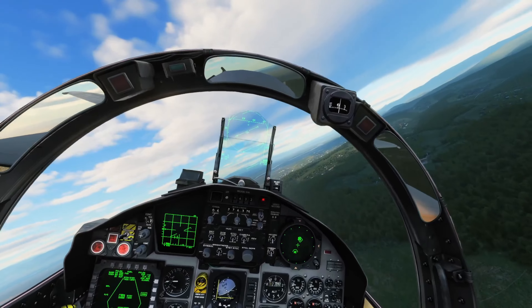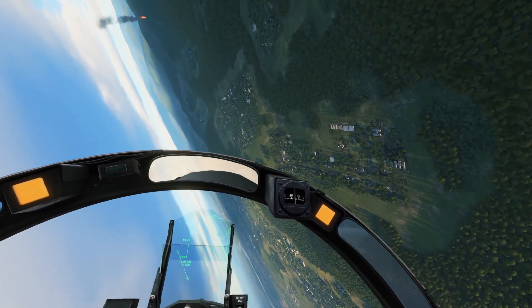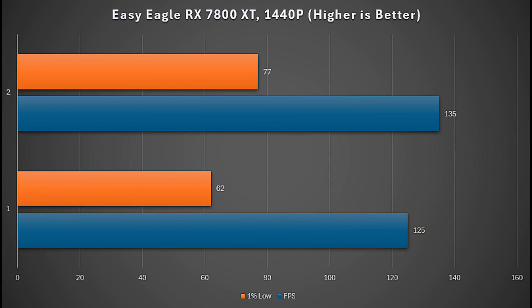Now let's talk about my current graphics card, the RX 7800 XT. This card has a lot of rasterization performance and a 16GB buffer, which is really what you want for playing DCS at higher resolutions. I became completely CPU bottlenecked at 1080p with the new card, so I had to run it at 1440p. The 7800 XT does better at 1440p than the 3060 did at 1080p, pushing 125 FPS on average without FSR enabled and getting a modest improvement of about 10 FPS with FSR on. The 1% lows also improve with FSR, though it's still not quite as good as DLSS.